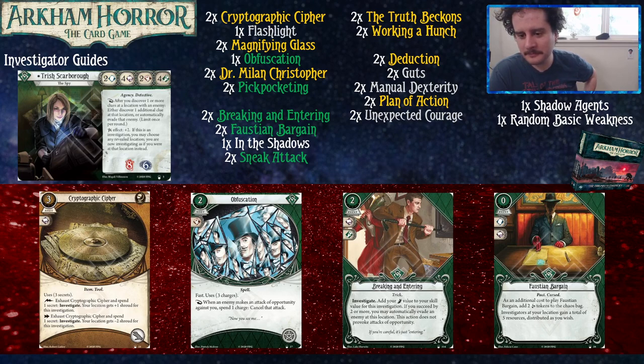Then we have Faustian Bargain. You may think it puts curse tokens into the bag, but we don't have any cards that care about curse tokens, so it doesn't matter. This is just Emergency Cash Plus — the curse tokens actually kind of don't matter, it's just Emergency Cash but better in most cases. It's great in someone like Trish because your main goal is to investigate, and that's the action where if you draw a curse token you're like, I don't care, I'm gonna investigate again.